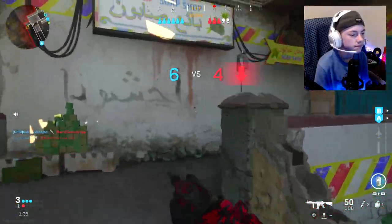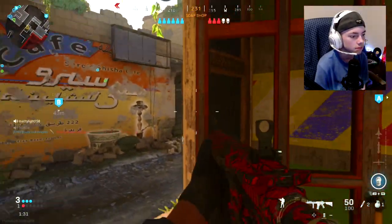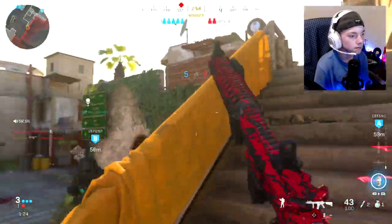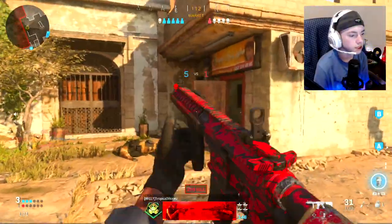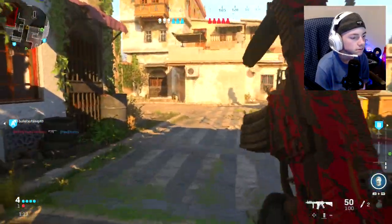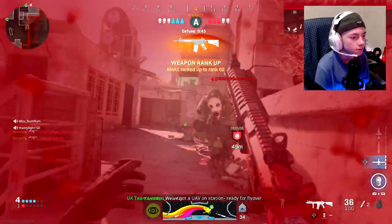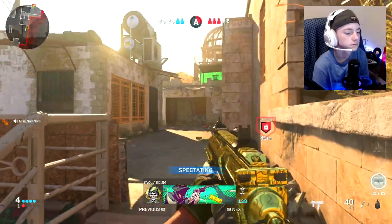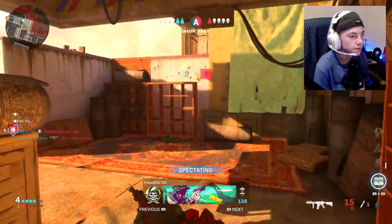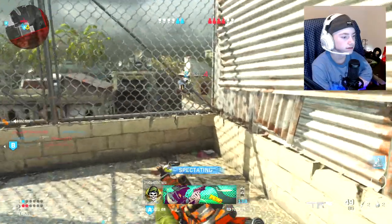I'm just trying to get some aggressive gameplay for this best S&D class setup. He was up there, I didn't see him. Oh, you trying to have my class setup? I see you. Use your ammo box — because you don't have any. Doesn't it feel nice though? Chill, bro.